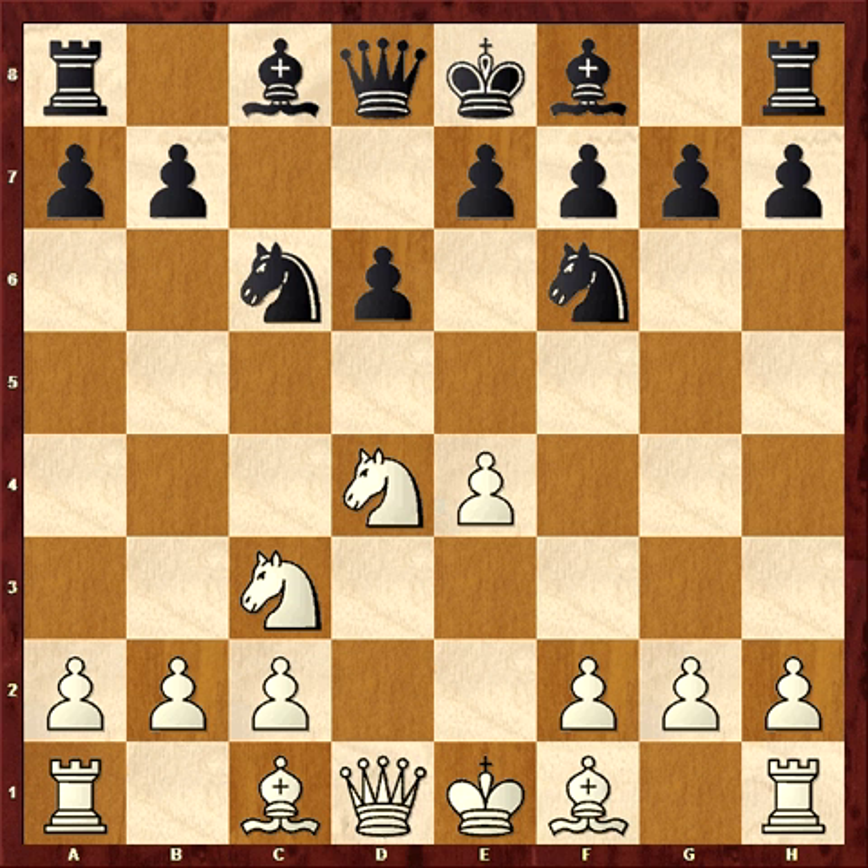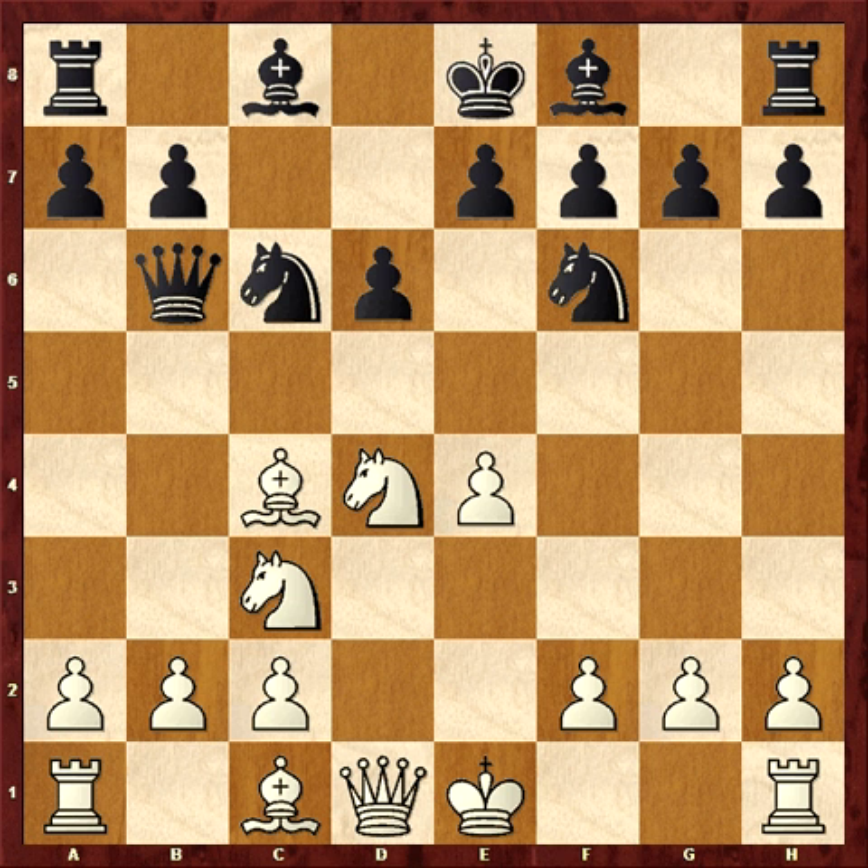I thought about Bb5 pinning the knight, but instead I opted for Bc4. I remember seeing Bobby Fischer play several games against the Sicilian where Bc4 worked out very well, because it targets the weak pawn on F7, and there are usually sacrifices in those sort of games. Here E6 is popular, A6 also noteworthy. But instead, Qb6 was played.